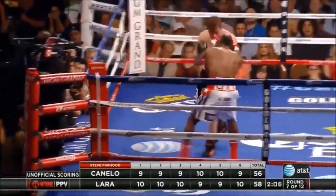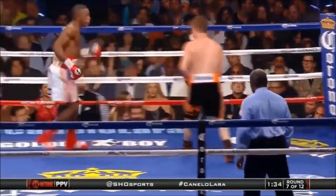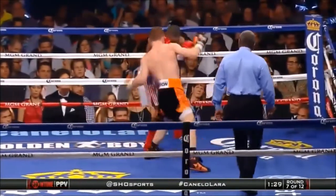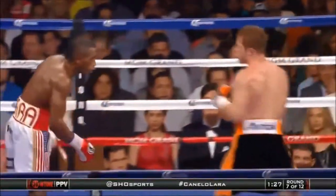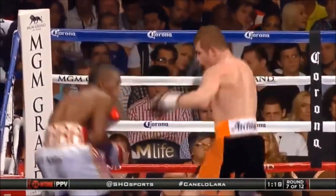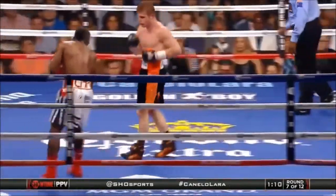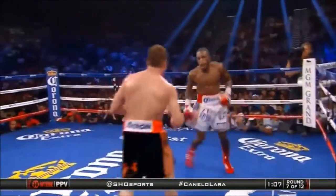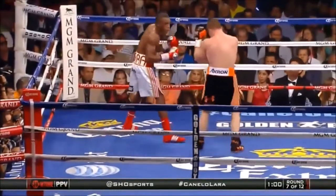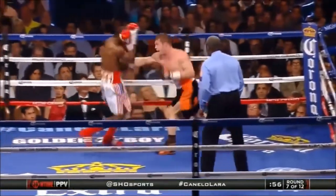Judges have to differentiate between aggressiveness and effective punching. Round seven — Lara with the head movement, and now he fires off. He was in punching range, he watched Lara, and he didn't get off. There's a double left hook. He's got to be first when he finally traps Lara — do a good job of being first. Lara comes back with a straight left that bounces off Canelo's shoulder. Cut over the right eye of Arislandi Lara.